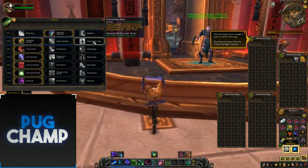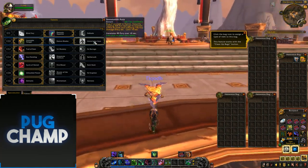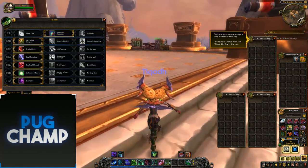Immolation Aura has carried over to DPS now, but it's just not really the best. You want to control when you're getting your fury, so Insatiable Hunger is just way better.